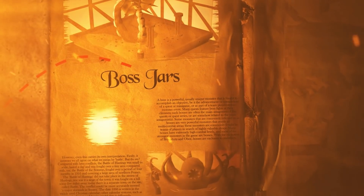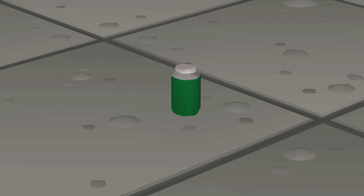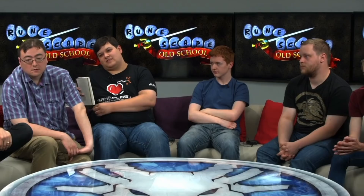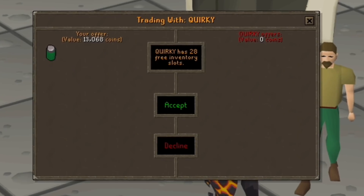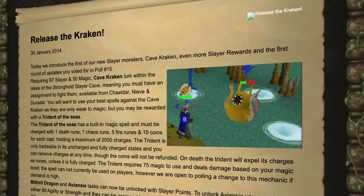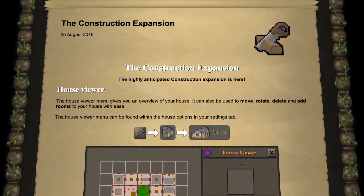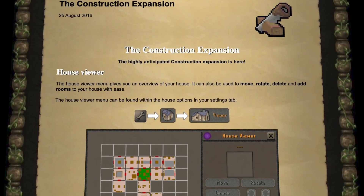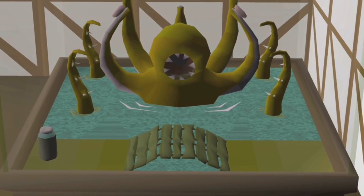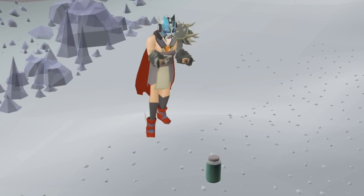Jars are rare drops from bosses that you can display in your player-owned house. Other than that, they don't really do much. But when jars were first added to the game, they used to do absolutely nothing. The team had plans to make the previously discussed boss layer in your POH, but nothing had actually been developed yet. Jars were also meant to be untradeable, but whoever coded Kraken's jar of dirt accidentally made it tradable and didn't realize it until the update went live. Rather than fix it then and there, the team went, 'It's a feature,' and every future jar was also made tradable.